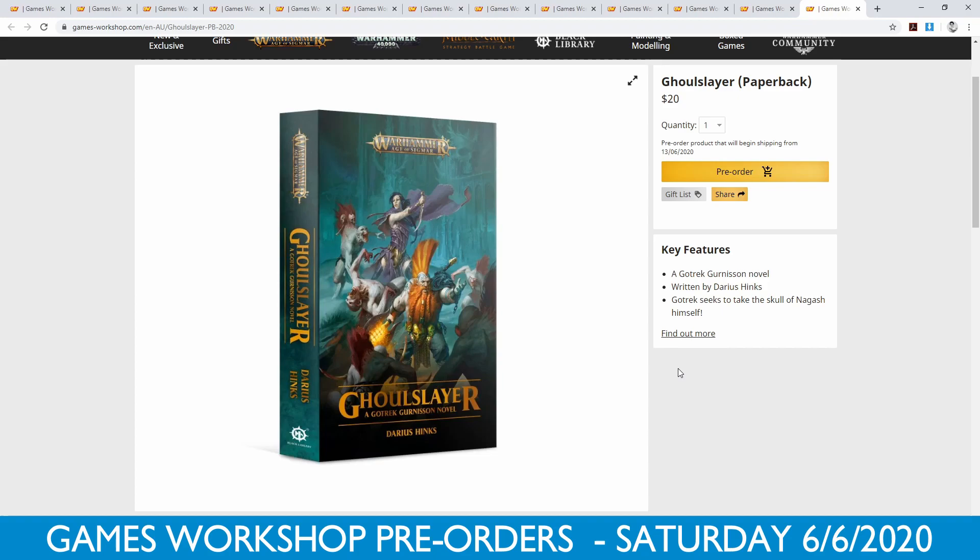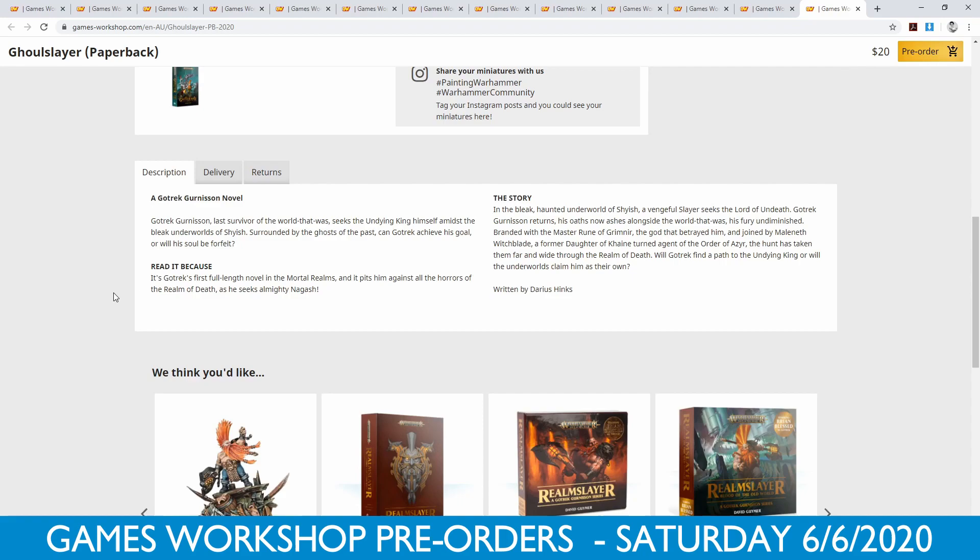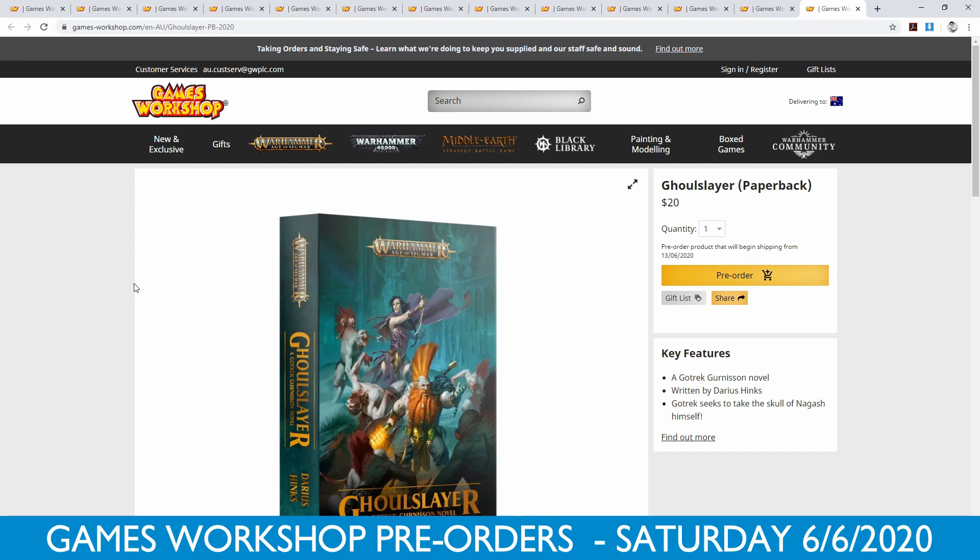We also have one book this week: Ghoul Slayer, which is the first full-length novel of Gordrakk — set in the Mortal Realms. It pits him against the horrors of the Realm of Death as he seeks almighty Nagash to try and punch him in the face. So there you go — that's sort of all the new releases this week.